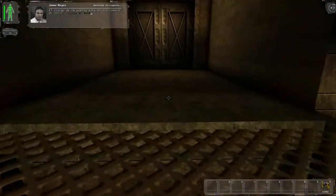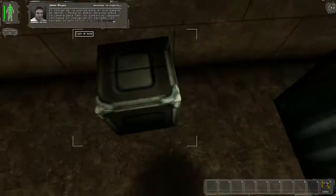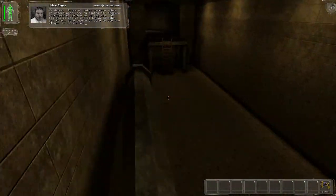The code to the door has been stored in that data cube. Right-click on the data cube to read the contents, then type the code into the keypad. Activate the keypad with the right mouse button, just like you activate a data cube or any object in the world.